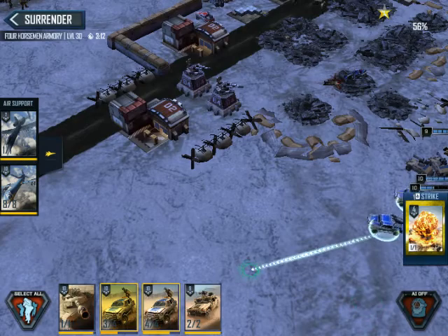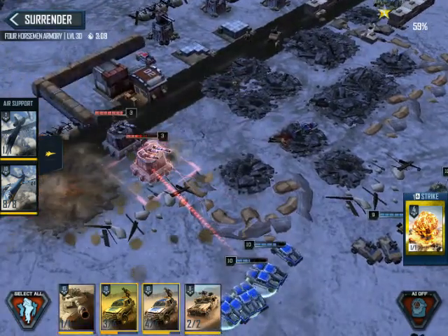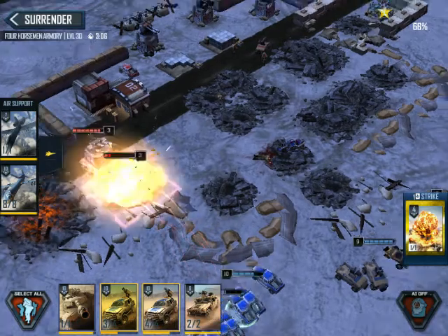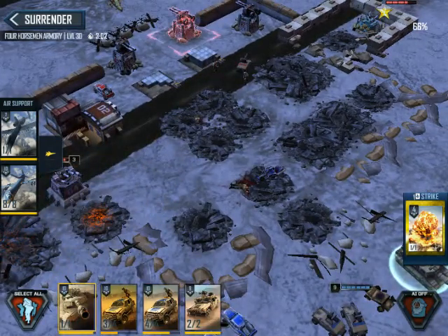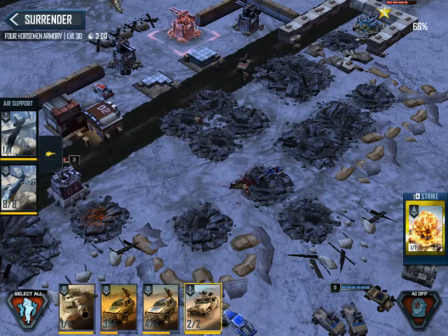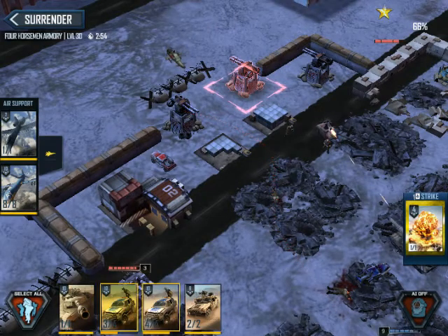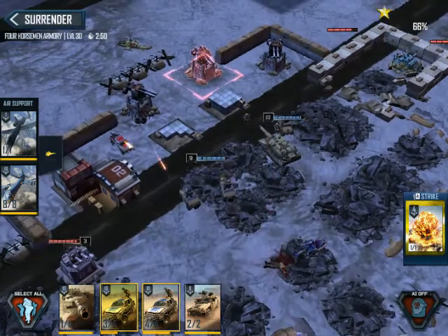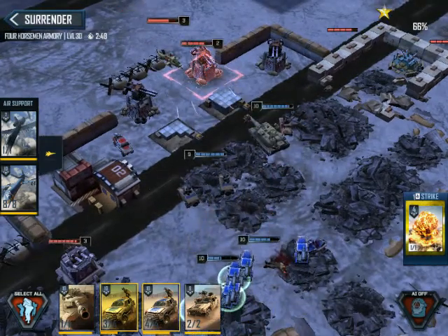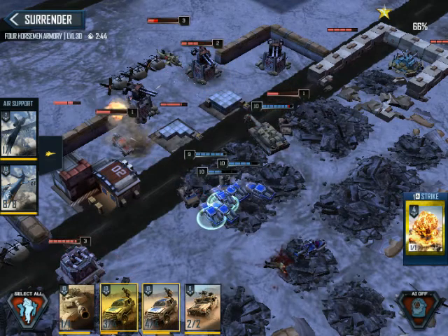So what we're going to do, we're going to go ahead and select my tank and target that. We're going to select my Humvees. After my tank gets a good head start, we're going to tell them to target the Cobra, you know, that thing.